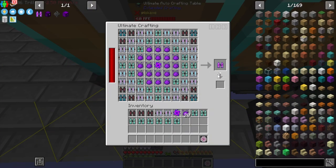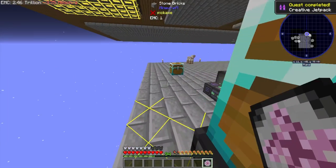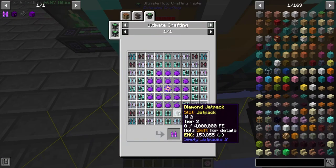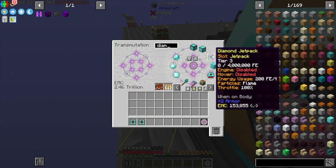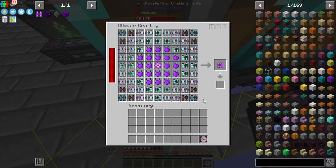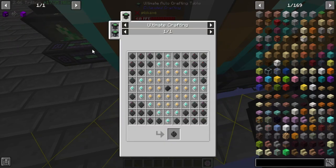Craft that — now I won't be able to auto-craft this, but that's fine. Dump that in there and grab the rest. Wait, it put them in automatically! I'm missing five Diamond jetpacks — let me grab five more of those and craft the second creative jetpack. The creative jetpack is done.